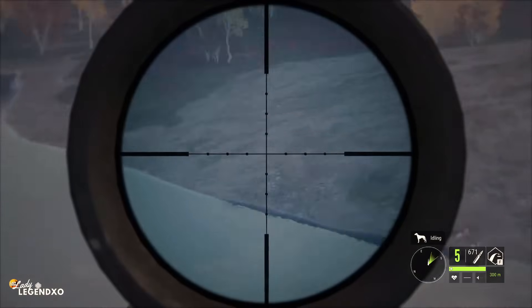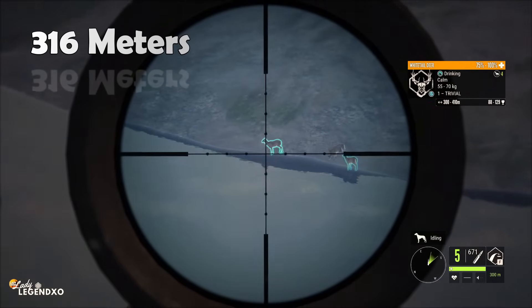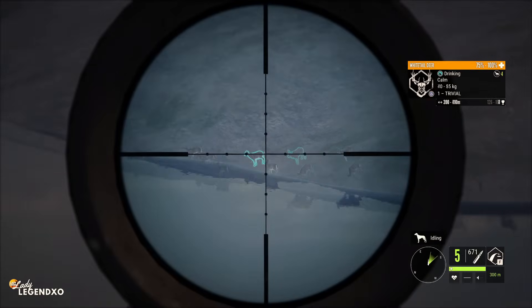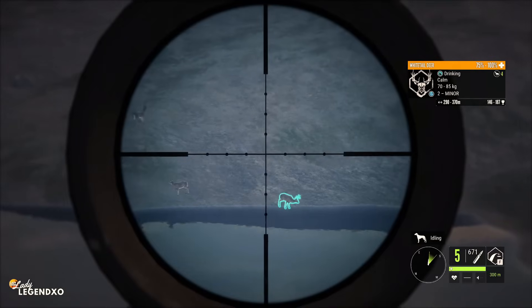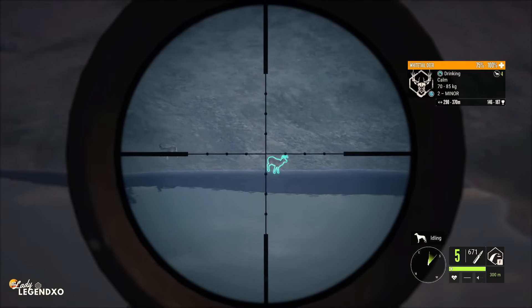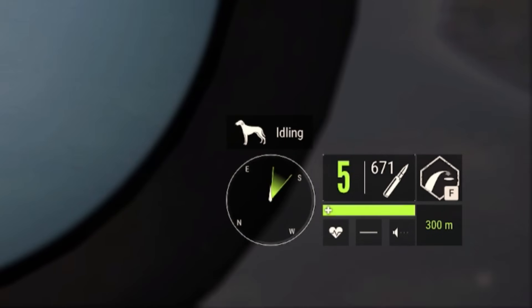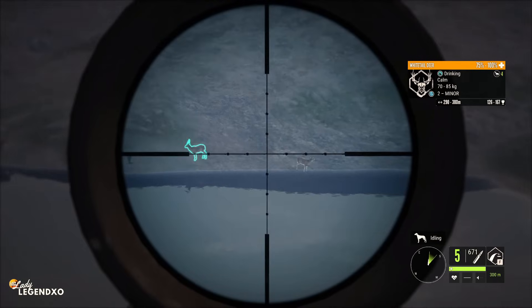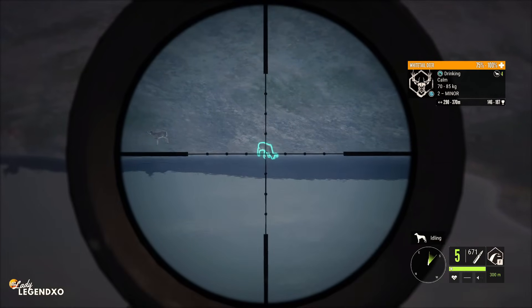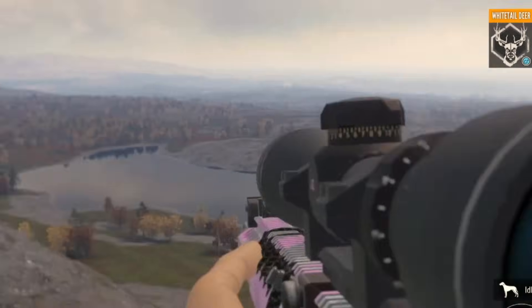Now we're going to take some shots from across the water. These deer are 316 meters. Can we take two of them? Now when you're taking long shots, zeroing is very, very important. Being correctly zeroed is definitely going to help you take a perfect shot. I'm zeroed to 300, so we are not perfectly zeroed but just about. And splat. And double splat. Beautiful.